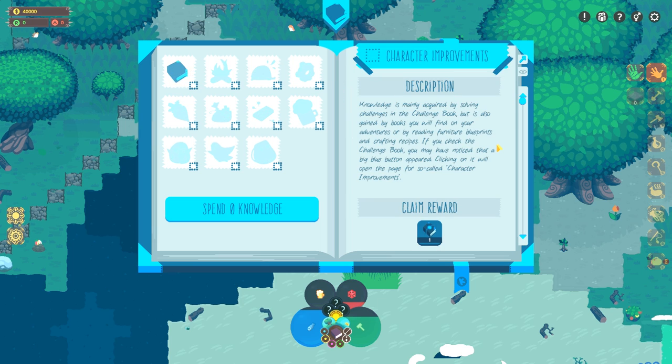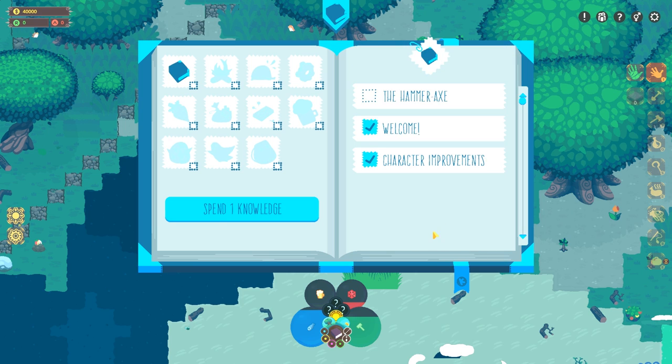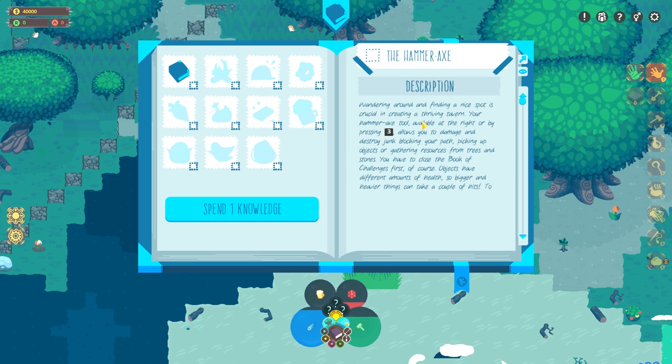Now we have a new one: Character Improvements. Knowledge is mainly acquired by solving challenges in the book. It's also gained by books you'll find on adventures, by reading future blueprints and crafting recipes. Spend your gained knowledge points — already did that. And we got another character point. The Hammer Axe: wandering around finding a nice spot is critical in creating a thriving tavern. Your hammer axe tool is available at the right by pressing 3. It allows you to damage, destroy, and junk blocking your path, pick up objects, and gather resources from trees and stones.